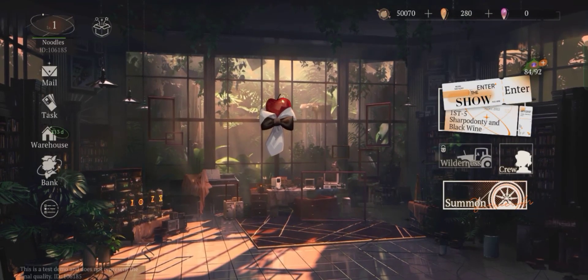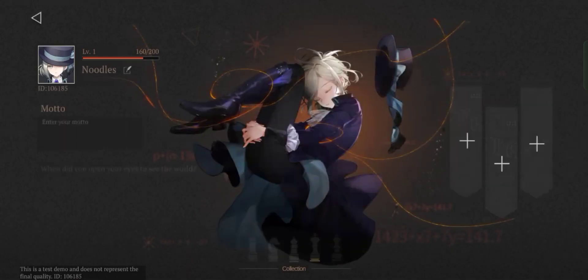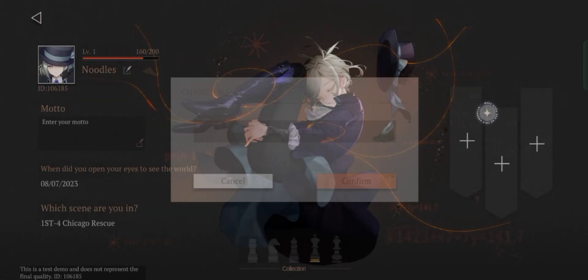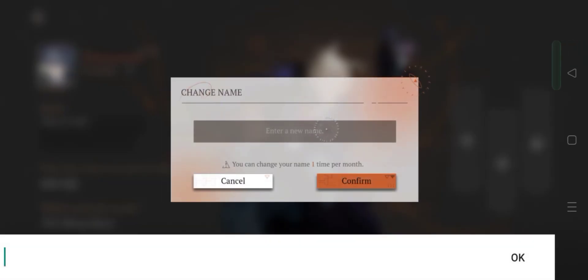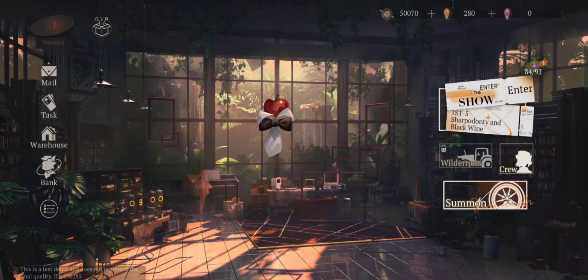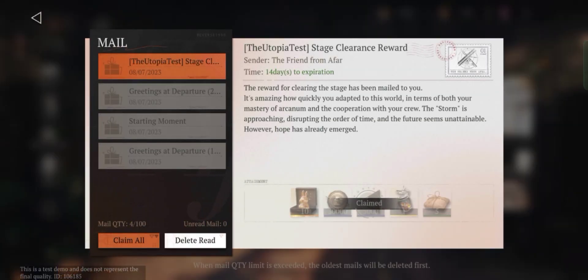Hey guys, it's me your boy Sam and Galaxy. Today we're going to talk about this new game called Reverse 1999, and this game is just in beta phase and I'm one of the lucky players that got free access to download this game on the Play Store.